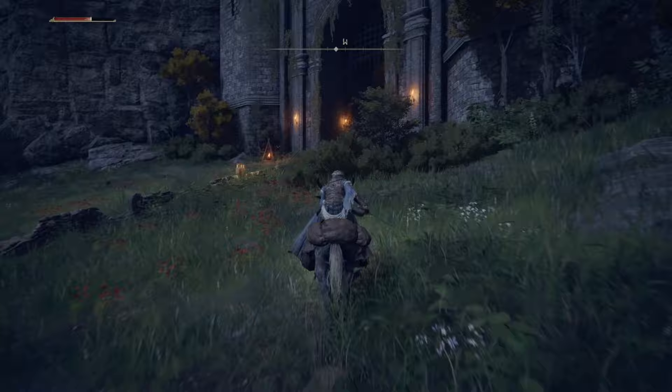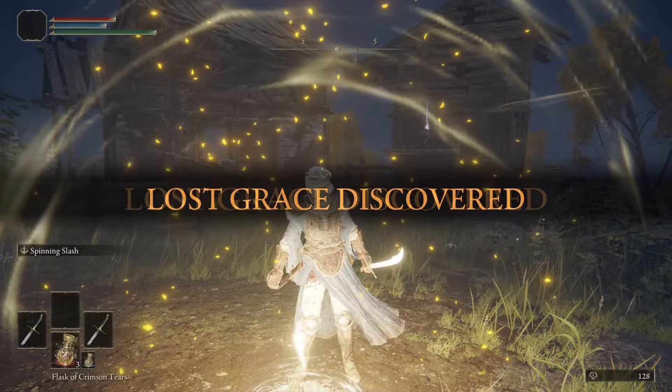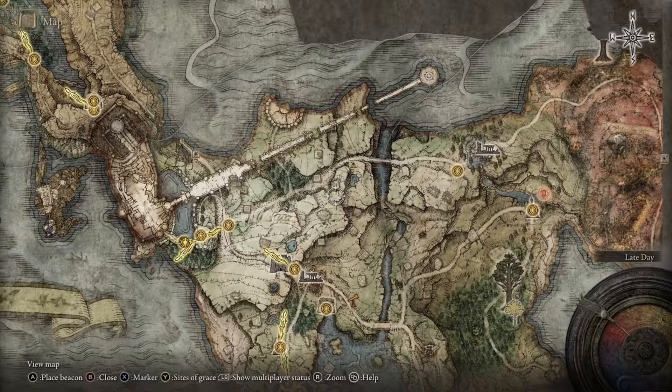Head back to the Gatefront Ruins, talk to Melina, and run through the giant gate all the way up until you get to the Storm Hill Shack site of grace. There's going to be a Stonesword Key on one of the outcroppings — go ahead and grab that and rest at the grace. Now we're going to make our way east; the goal is to get all the way to Summonwater Village, so take the route east all the way over the bridge.